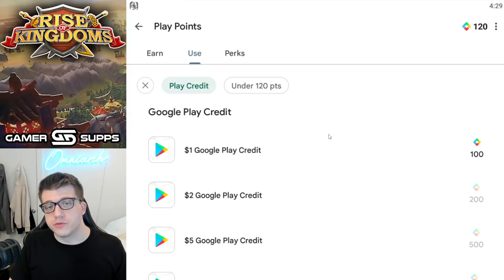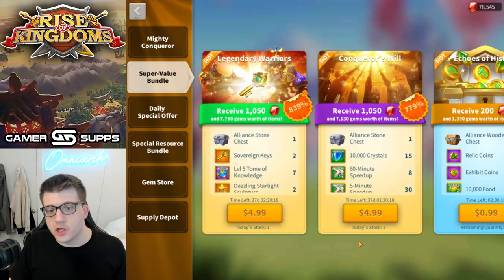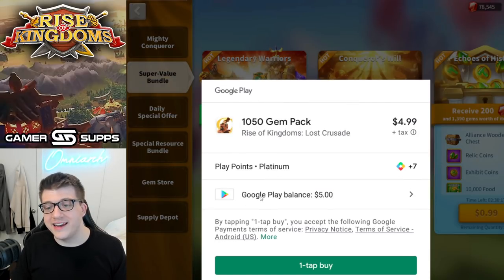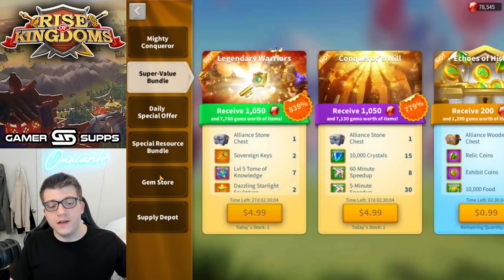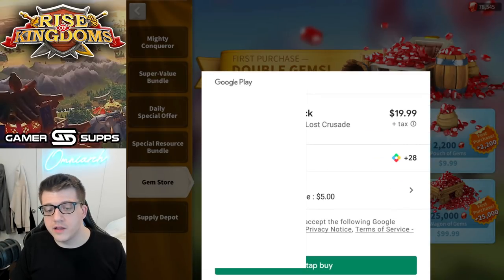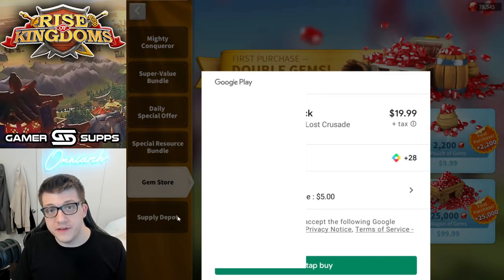Once you accrue enough points you can redeem them for credit. If I go back to Rise of Kingdoms and make a five-dollar purchase, you'll see that instead of charging me five dollars it will simply use my five-dollar Google Play balance — meaning I can get that bundle for free. If I go to buy a $20 bundle, it will pull the five dollars from my account and charge the rest to my Visa card.